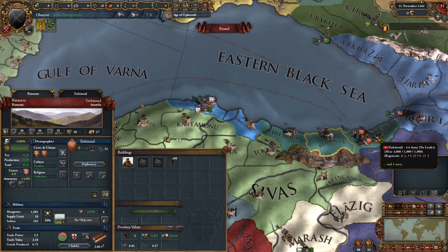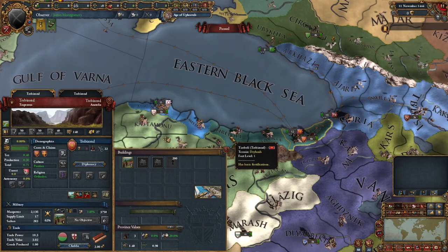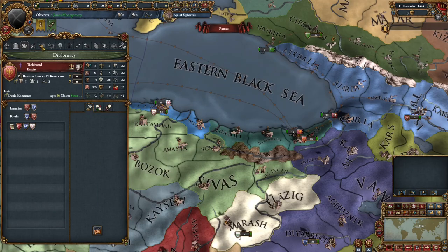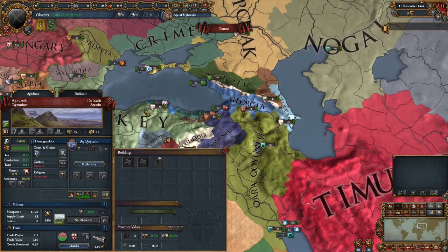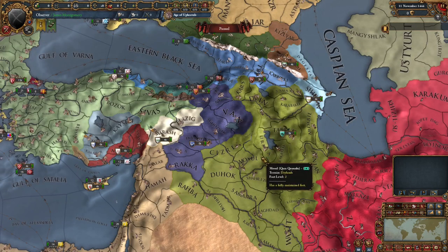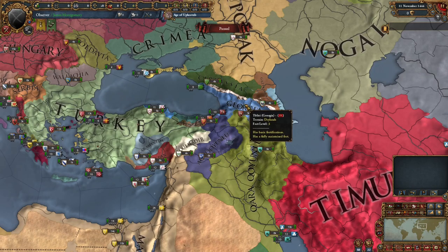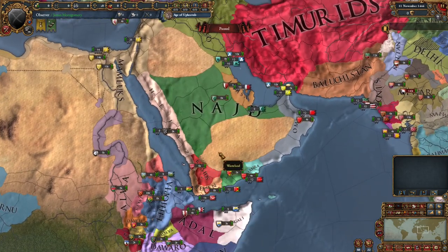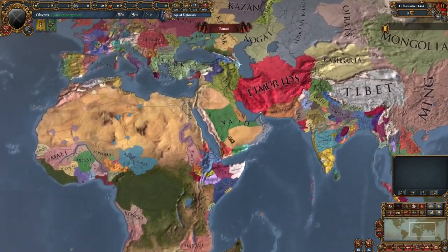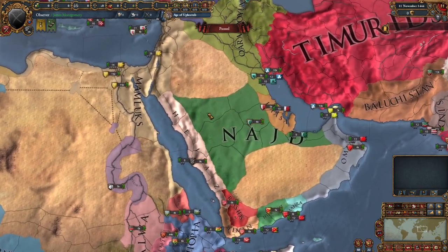We have a much smaller Candar but a much bigger Trebizond — instead of the two provinces they start with, they have more provinces, which is quite nice to see. Aq Qoyunlu is a lot smaller, though I think that's actually quite nice as I believe historically Qara Qoyunlu was more powerful than Aq Qoyunlu. Georgia looks relatively the same except they have a blue map color instead of red. Arabia is actually a lot more cleaned up — you have Najd controlling most of Arabia, Hejaz, which is way bigger, Rasulids, Yemen, and Oman, which is also a lot bigger.